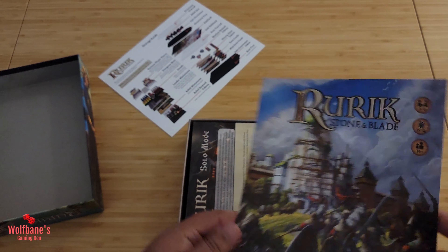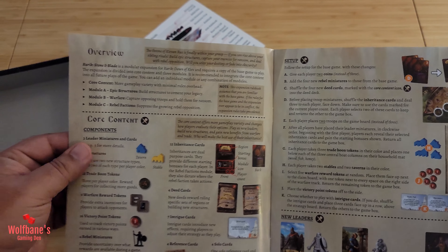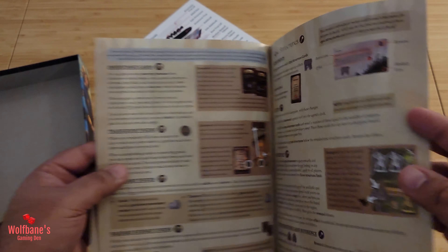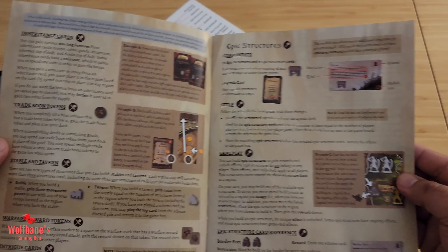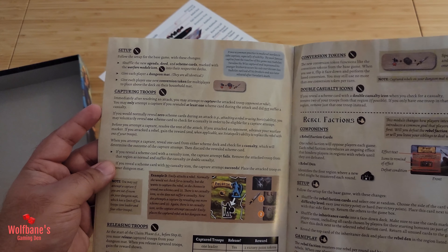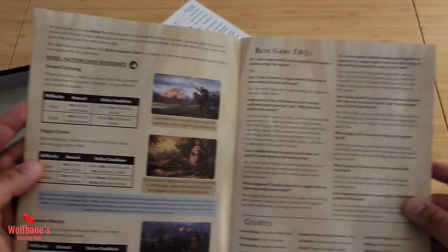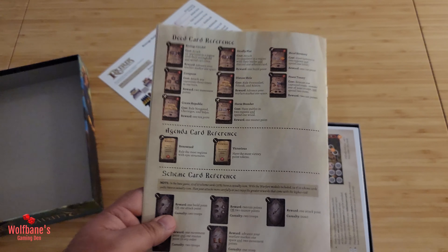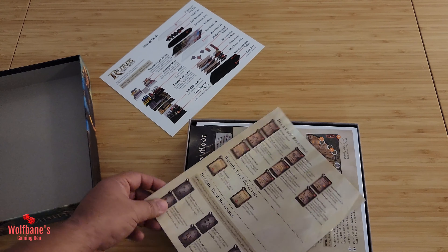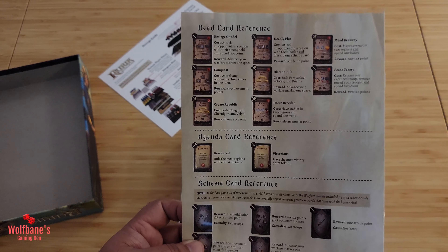We get the rulebook and a separate book for the solo moon, so we'll see what's happening there as well. We get the overview, core components of the game, setup related items, new leaders, cards, tokens, structures, and how things work — setup, how to capture troops, releasing troops, rebel factions. It seems like it doesn't upend how the game is played, but rather adds new components into the base game and hopefully gives you a richer, fuller experience. There's a book reference on the back for some of the cards you'll get in here as well, which is quite nice.